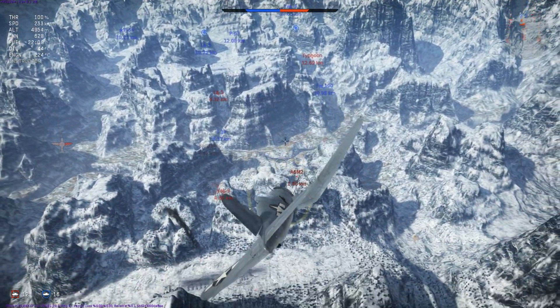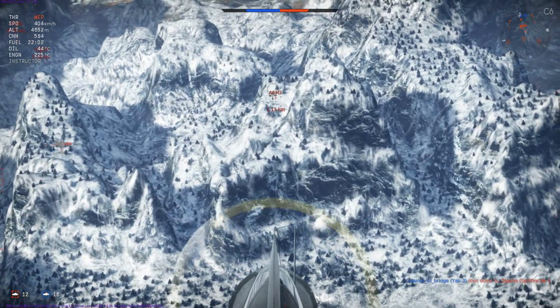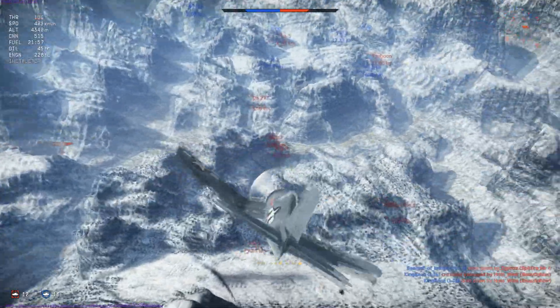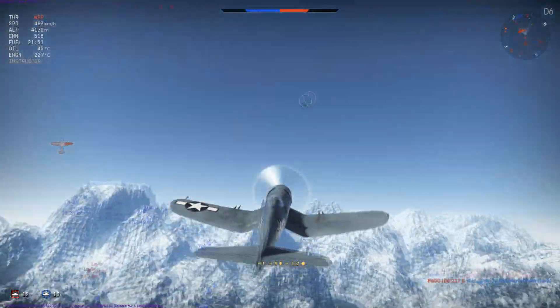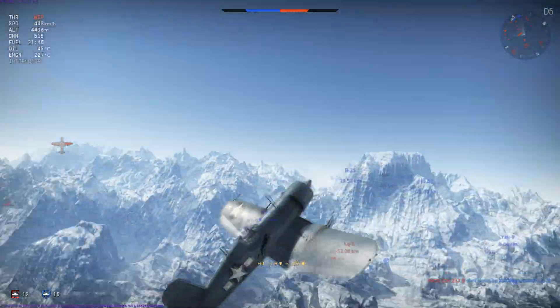Zeroing in on the target, we notice that they want to go for another head-on, but they have very little energy left as they're stalling out. Having opened fire at 1.2km, the majority of our armament misses simply because we compromise our aim too much, aiming way too high. It's at this point that we zoom climb upwards and come around again for another shot on the A6M2.